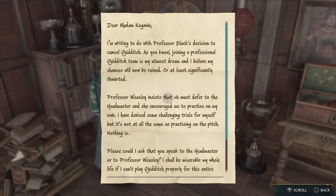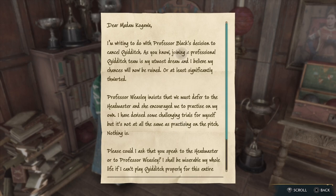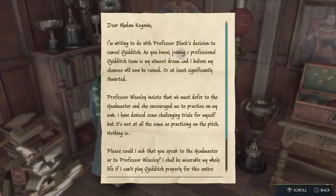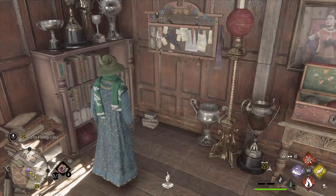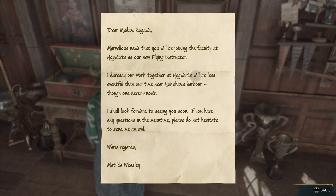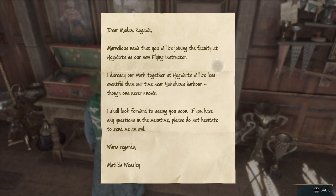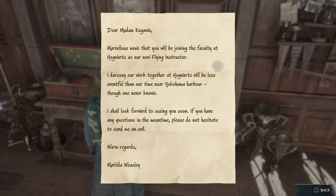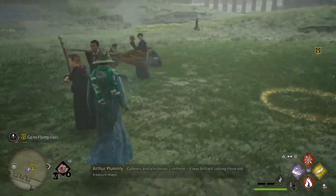Found a letter: Dear Madam Kogawa, I'm writing about Professor Black's decision to cancel Quidditch. Joining the official Quidditch team is my utmost dream and my chances will now be ruined. Professor Weasley insists we must defer to the headmaster and encouraged us to practice on our own. Please could you speak to the headmaster? I shall be miserable if I can't play Quidditch properly this entire year. Thank you — Professor Imelda Reyes. Oh yeah, she's in my house. Another letter: Dear Madam Kogawa, marvellous news that you will be joining the faculty at Hogwarts. Our work together will be less eventful than our time near the Yokohama Harbour. Warm regards, Matilda Weasley.